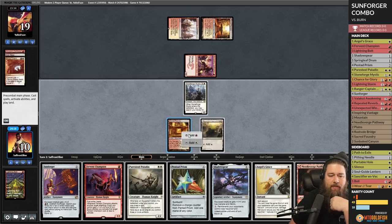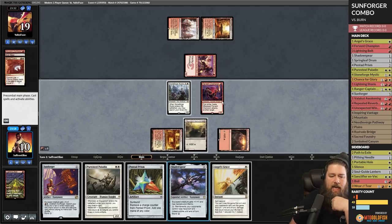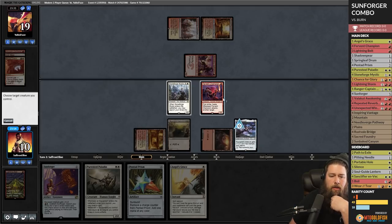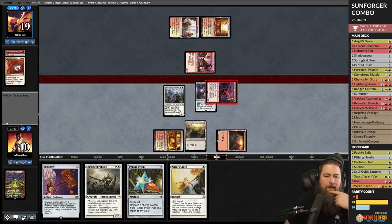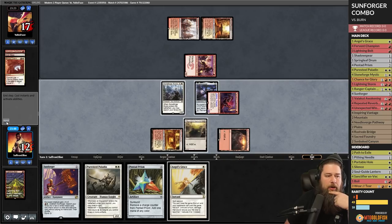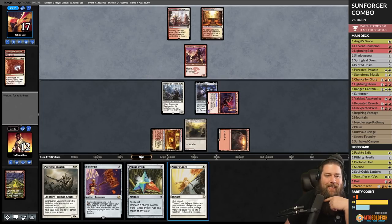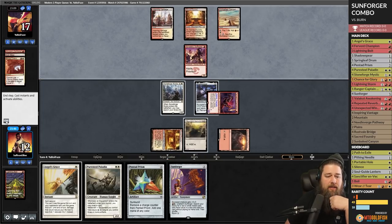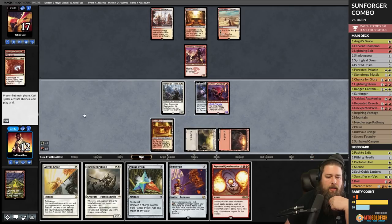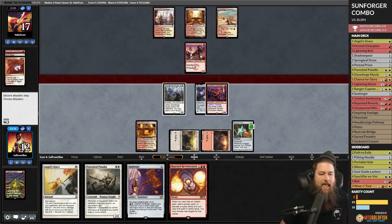We play Fervent Champion, put Shadowspear on it, gain a couple of life and hit them. Not bad — opponent is at seven. This Angel's Grace at some point could be a blowout. Opponent goes to combat, attacks. For our combo to work we need Sunforger on Fervent Champion and four mana.